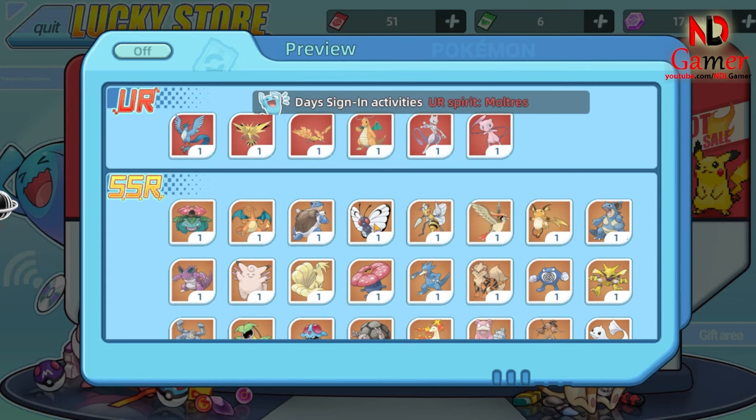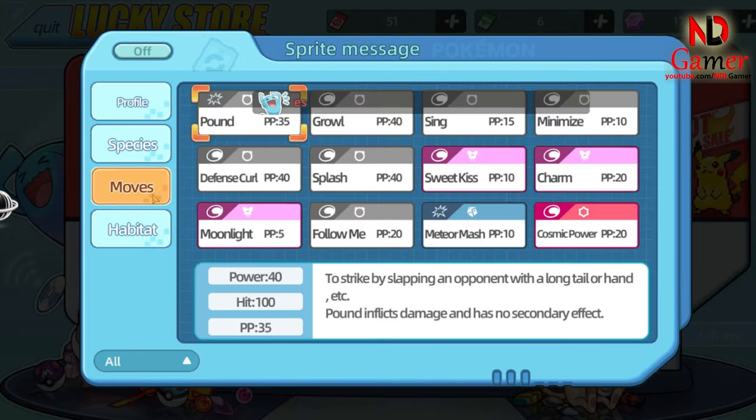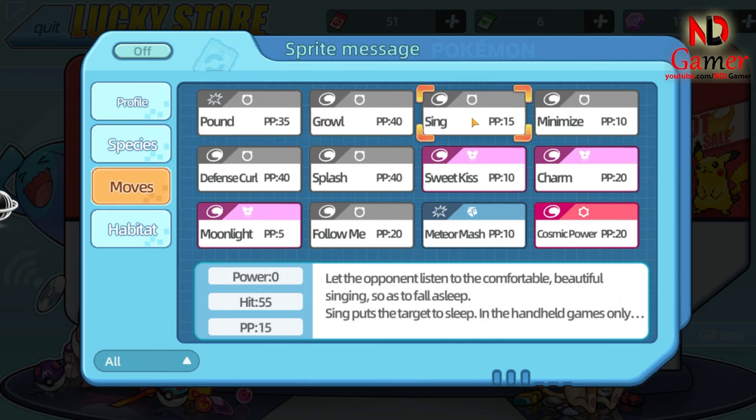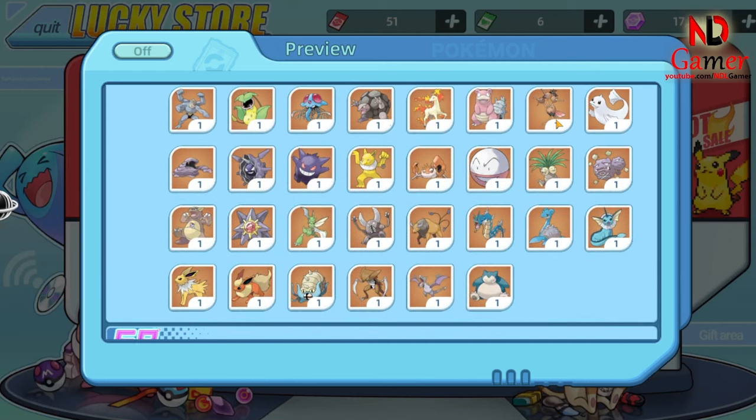Moving on to number six, we have Sing. Another normal-type move, Sing is often used by Pokémon like Jigglypuff. With a 55% accuracy rate, it's a bit of a gamble. Sometimes it works perfectly, but other times it leaves you vulnerable. That's why it lands at number six on our list.